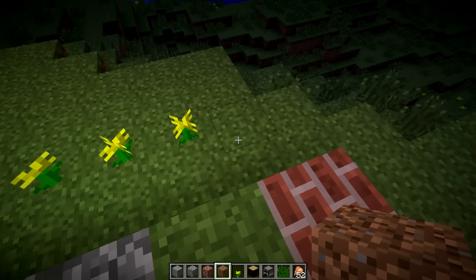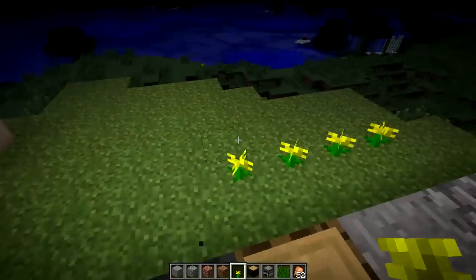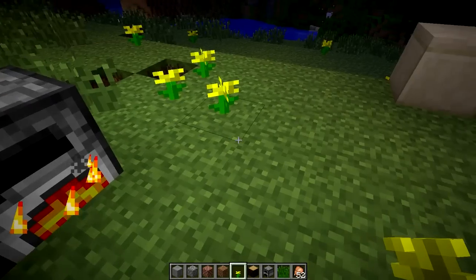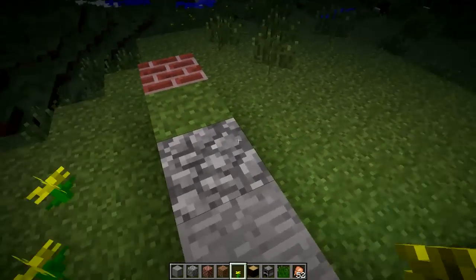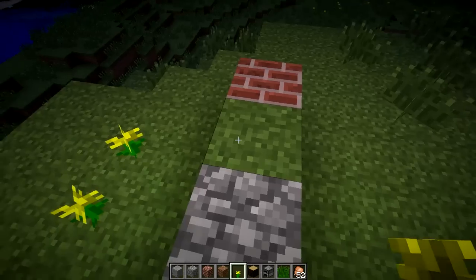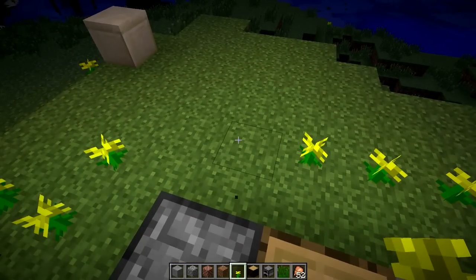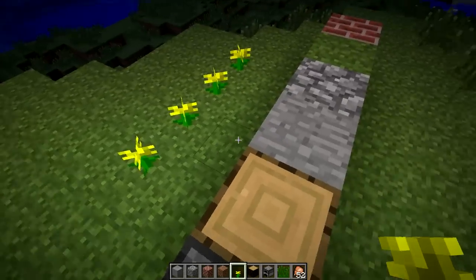We might be seeing the modding API for Minecraft soon. They talked about it in a recent post on their website, saying they'll have an open design plan for the modding API, allowing the community to give input. The modding API will give us a proper, vanilla way to install mods into Minecraft without having to drop them into jar files. It'll be a simple way of installing mods, similar to a texture pack setup.